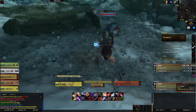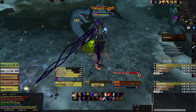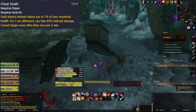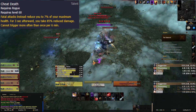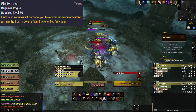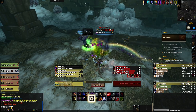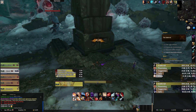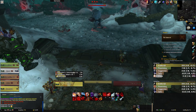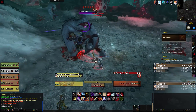The 60 row has Iron Stomach, Cheat Death, and Elusiveness. Iron Stomach increases healing received from Crimson Vial, healing pots, and health stones by 30%, boosting self-sustain. Cheat Death reduces you to 7% HP instead of killing you, you take 85% reduced damage for 3 seconds, and it cannot trigger more than once per 6 minutes. Elusiveness makes Feint also reduce damage taken from non-AoE attacks by 30%. This row depends on playstyle and content — on progression, Cheat Death is really good as a backup while learning new encounters, while Iron Stomach and Elusiveness offer more controlled survivability.